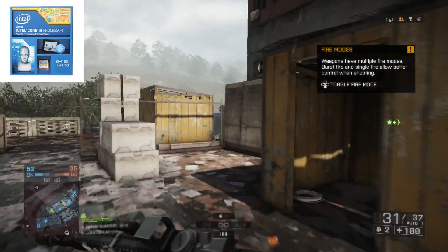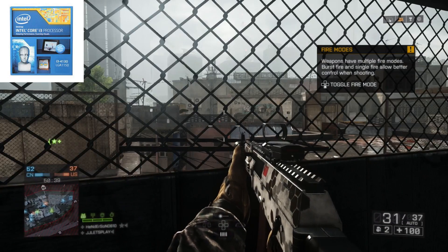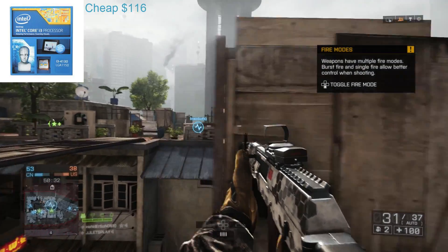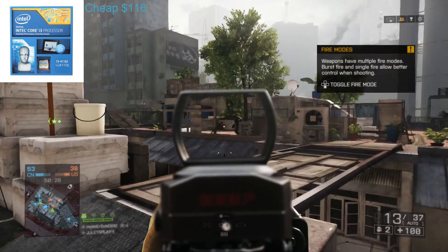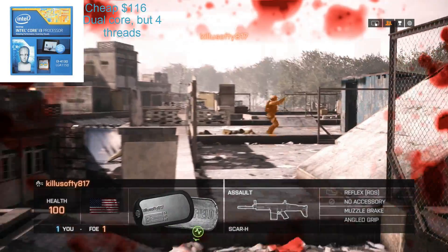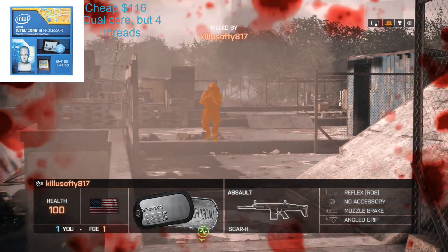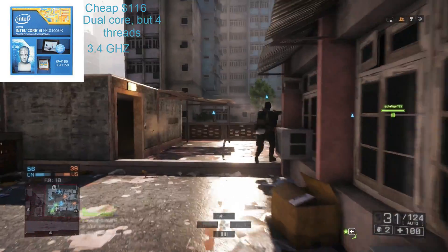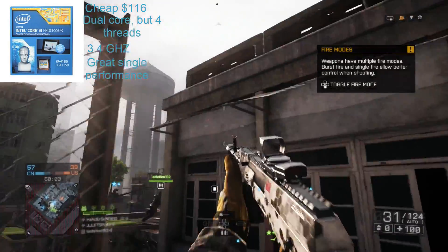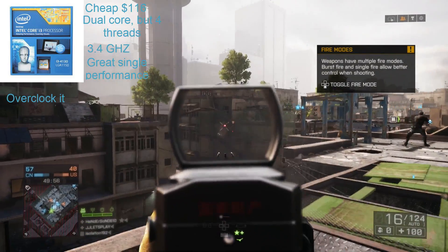For the CPU, I chose the Intel Core i3-4130. I know some of you are thinking — why choose such an older CPU? The i3 is still pretty good, especially at the price of $116, which is extremely good for what it offers. It has a dual-core processor but with Intel's Hyper-Threading technology it runs four threads, which is almost equivalent to four cores. Its base clock is 3.4 GHz, which is really nice — decent gaming should be 3.2 or higher. With a good cooling system you can probably push it to about 3.6 GHz.